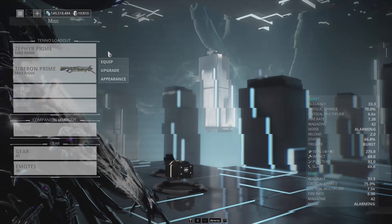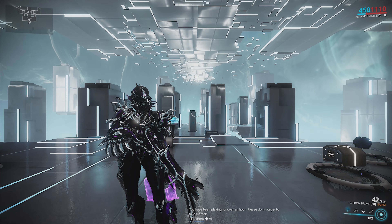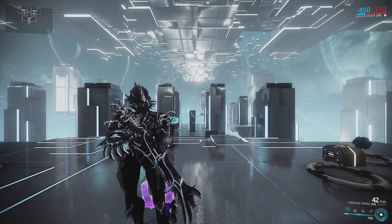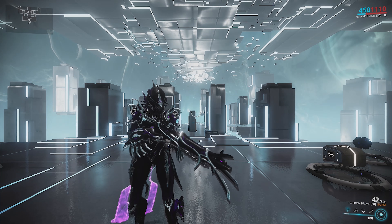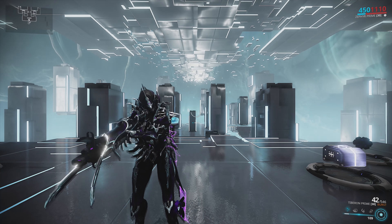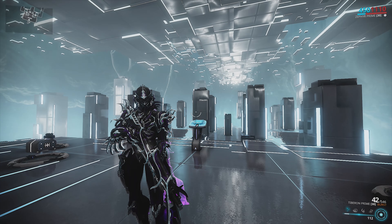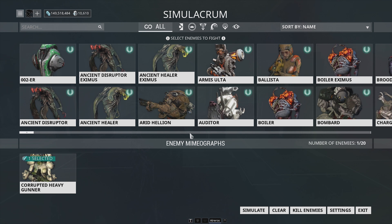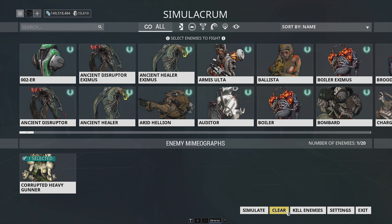We're going to be killing level 110 heavy gunners. The reason I test against level 110 is because that's the highest level enemy you're going to face doing daily content like sorties. It's more realistic than level 150 because unless you're going out of your way, you won't be coming across those. Level 110 is the top-tier enemy for standard play.